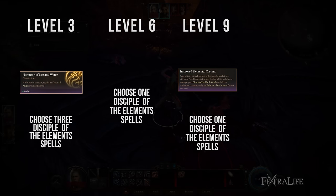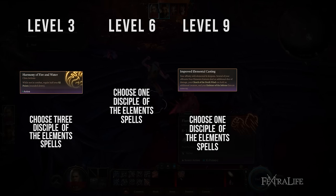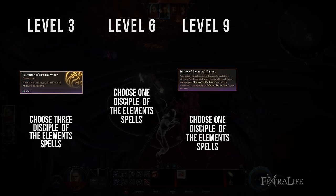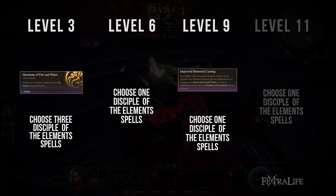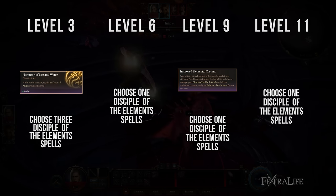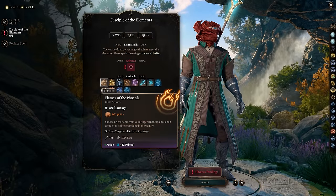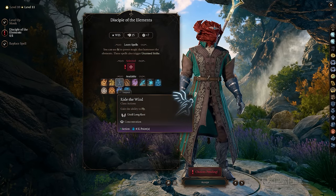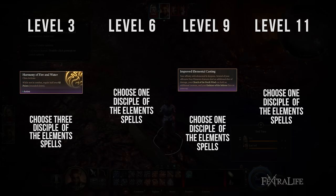At level 6, Way of the Four Elements Monks can select another Disciple of the Elements spell, with three new ones to choose from, which each cost three Ki Points to cast because they are more potent. At level 9, Way of the Four Elements Monks gain improved spells, and nearly all of their spells will deal increased damage, or in the case of Clench of the North Wind, hold another target when cast. Also at this level, they can select another Disciple of the Elements spell. And finally at level 11, Way of the Four Elements Monks will get to select their final Disciple of the Elements spell, with three new ones to choose from, all of which cost four Ki Points to cast because they are even more potent.